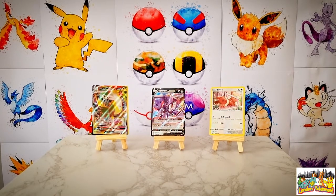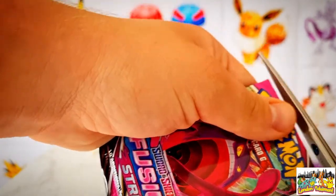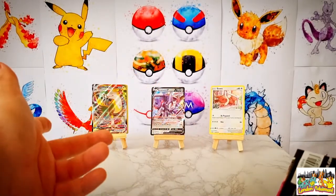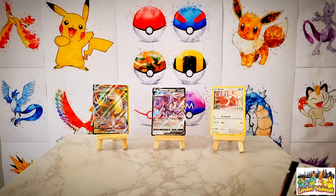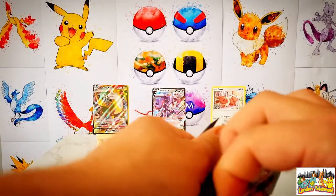We've pulled a Genesect V and a Boltund V-Max so far — could we potentially get three out of four artwork matches? Could we get a Gengar or even a Mew from the remaining packs? Let's keep our fingers crossed. I can't believe it — even if I don't pull anything else from this video, I'll happily settle for what I've got. The Boltund V-Max is absolutely brilliant.